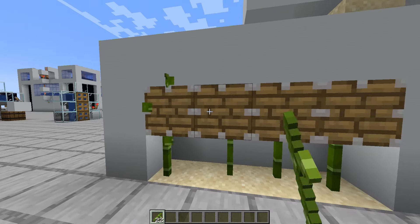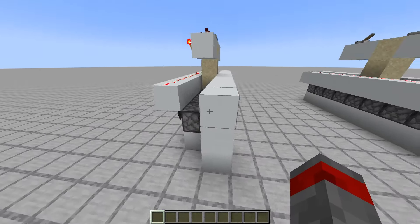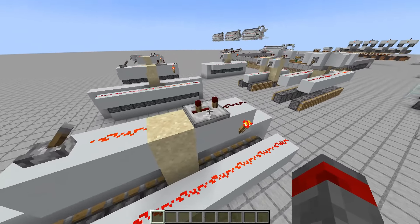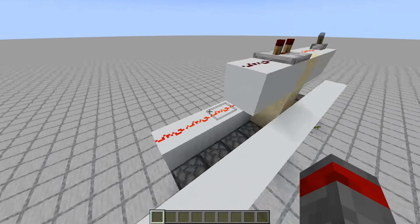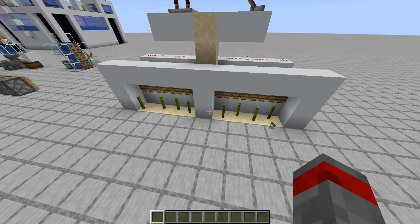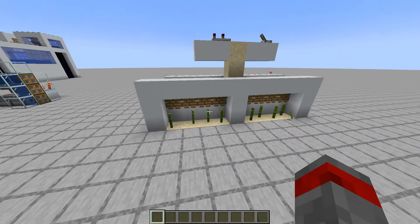This one just needs two blocks. The stuff you need to make this farm are pistons, redstone dust, a lever, a repeater, a torch, and building blocks. You also need rails and minecart hoppers to collect the bamboo beneath the sand.